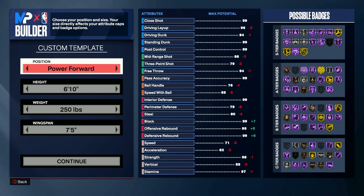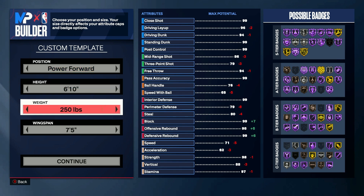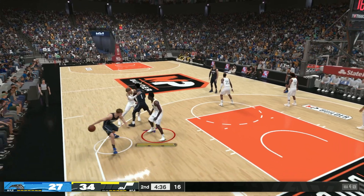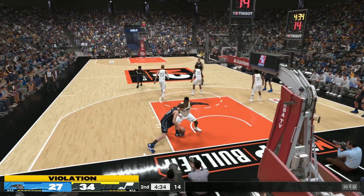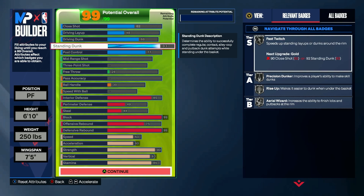To make our defensive anchor build, you need to be 6 foot 10, weigh 250 pounds, and have a wingspan of 7 feet and 5 inches. This build will make you a lockdown defender in the paint, making blocks, grabbing boards, and just bullying people in general.